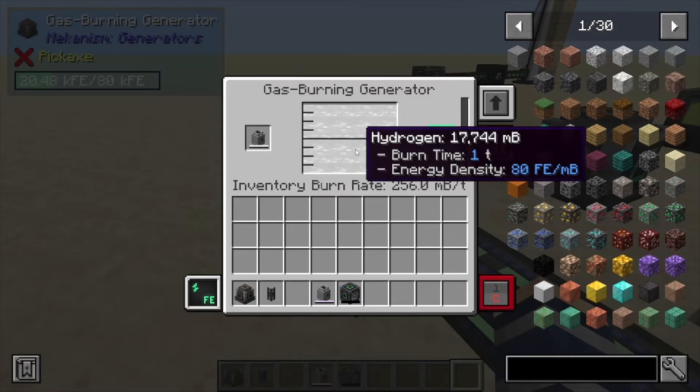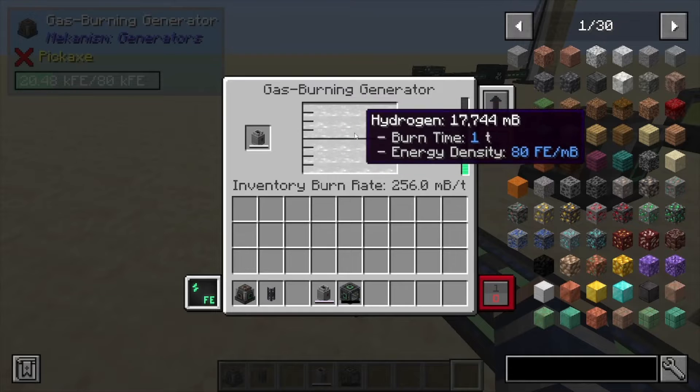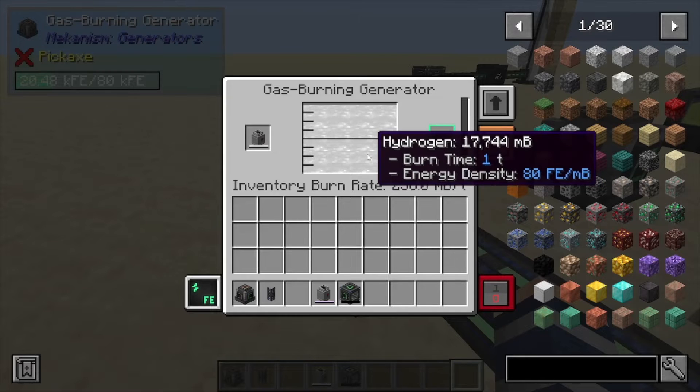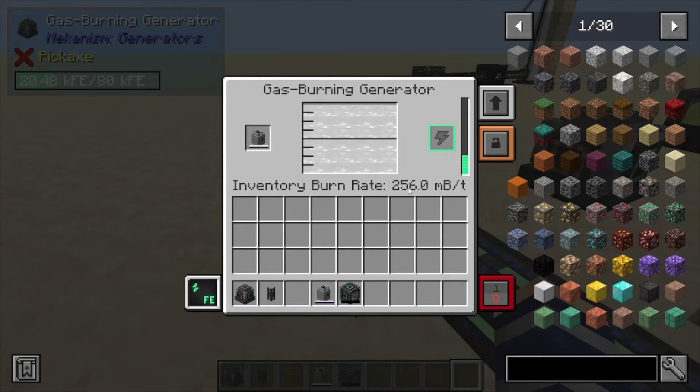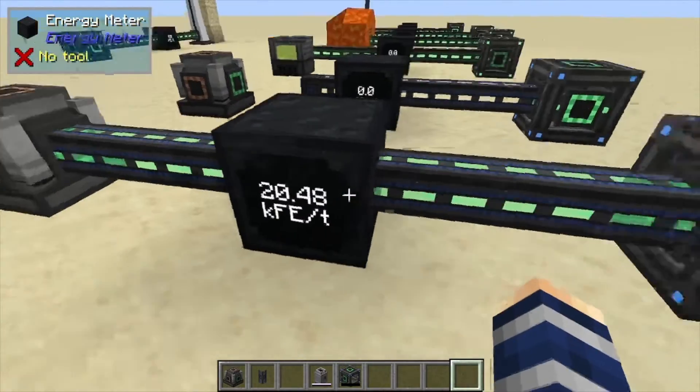You can fill it up with hydrogen. Hydrogen is one of the most common fuels to use because it is so abundant and easy to get. Hydrogen burns at 256 millibuckets per tick, which produces 80 forge energy per millibucket. That comes out to about 20,000 RF per tick, which fills up an elite cube relatively fast.